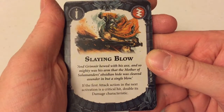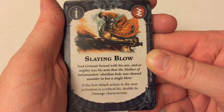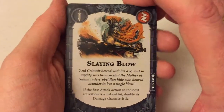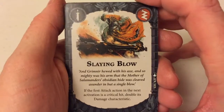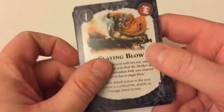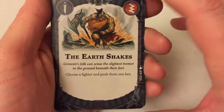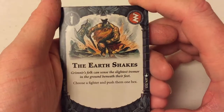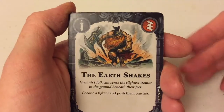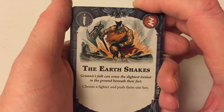Slaying Blow — if the first attack action in the next activation is a critical hit, double its damage characteristic. Wow. Bearing in mind old Fudgy can hit for four damage anyway — imagine doubling that up to eight. I don't think there will ever be anything in the game that's going to stand that much of a pounding. That would be overkilling to the extreme, but if you're going for those objectives that say kill someone by twice as much damage as you need, that's fantastic.